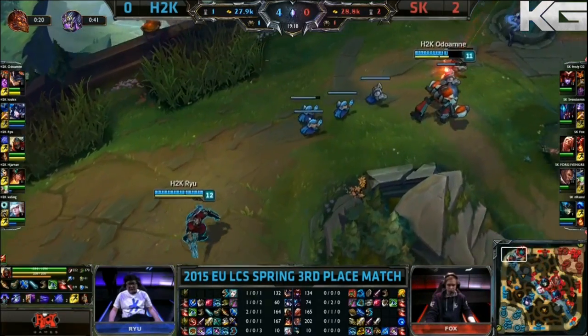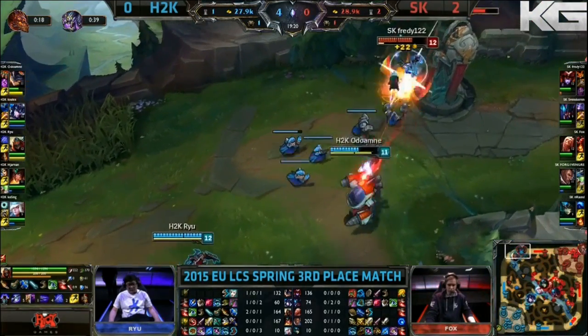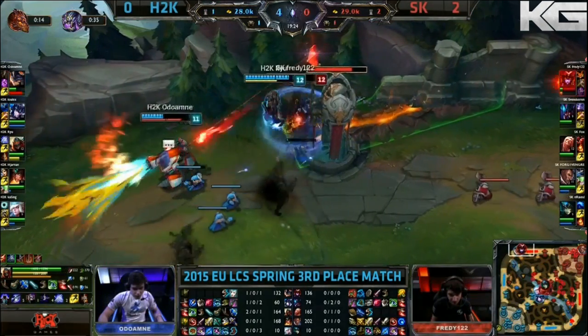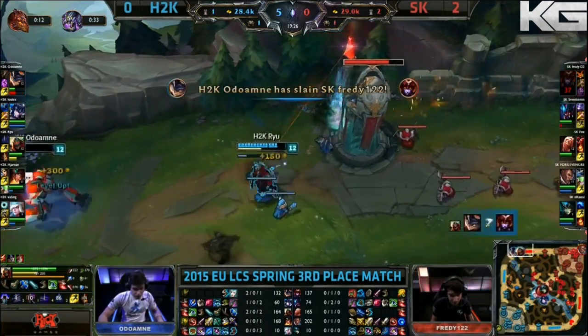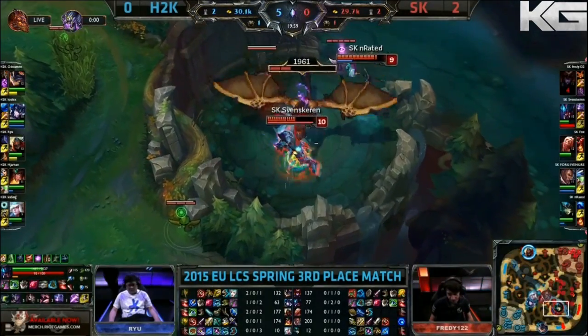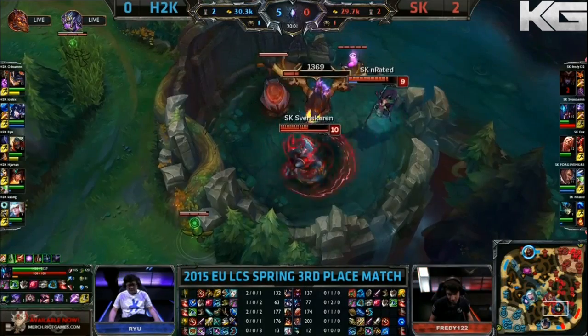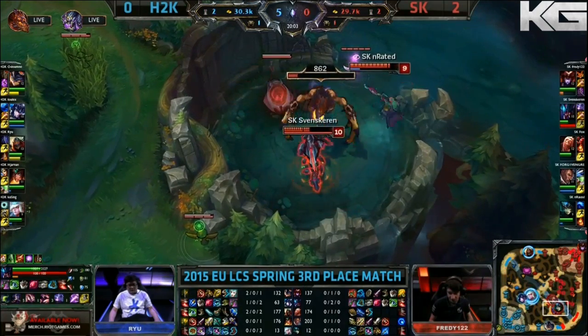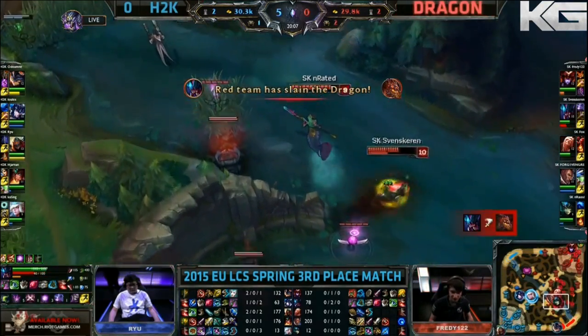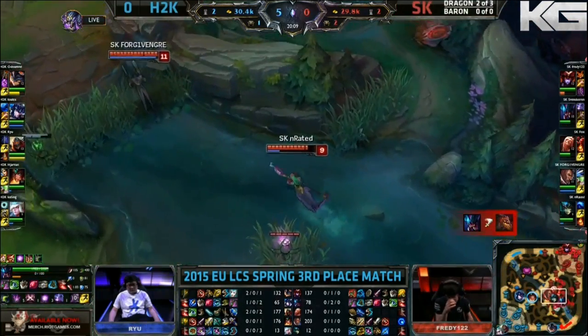And it's Freddy, who's gonna need to stack armor if he wants to try and hold. That's where they look to dive. Deathmark on Freddy right now. He's gonna be in some serious trouble as Odawame picks him up. They try to defend at the mid side. No one really there to contest that. And as mentioned, they made the trade they were happy with. Ryu will back away after he pushes the wave. He's gonna deny something — this tower's gonna go down.